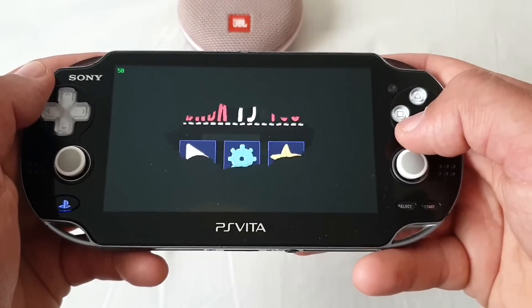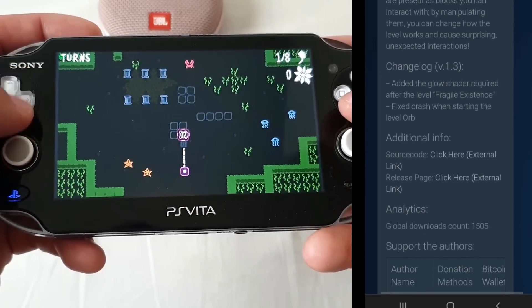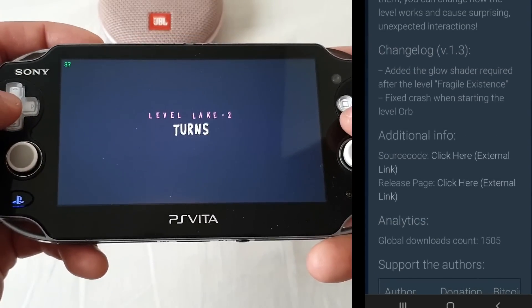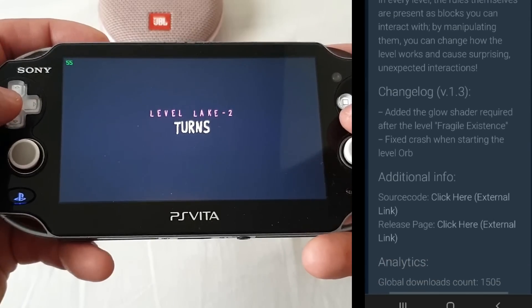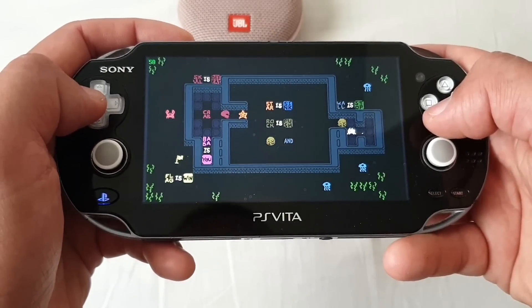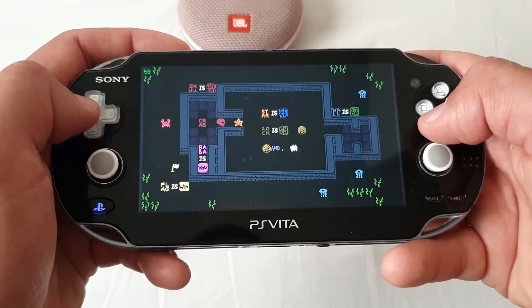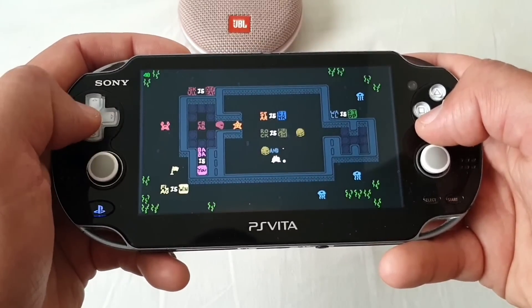Second, we got an update for Bye Bye Zew by Glean Twine to version 1.3. Crashes have been fixed and a glow shader has been added that is required after the level Fragile Existence. I haven't progressed that far into the game yet, but I've updated it anyway because we're always up to the latest and greatest, and I'd recommend you do the same — just in case.